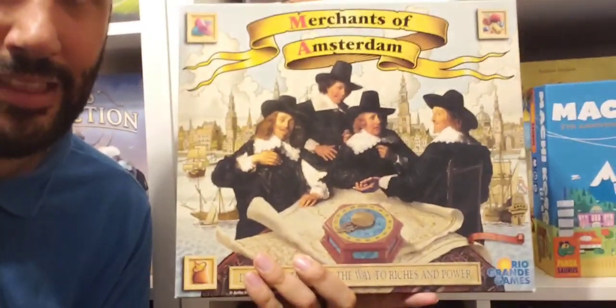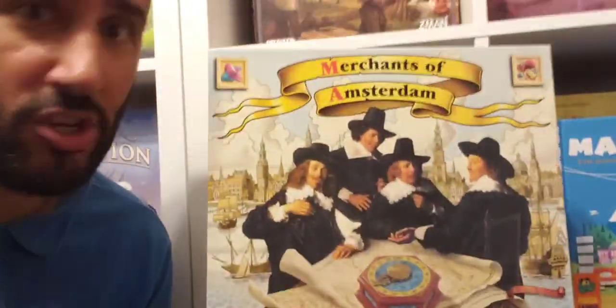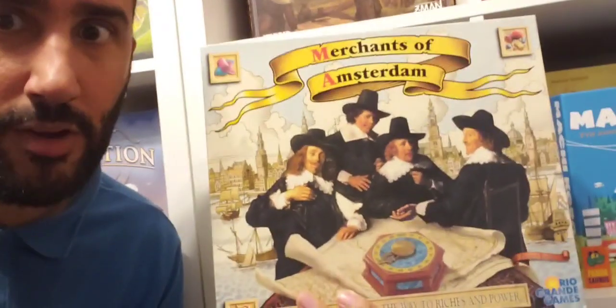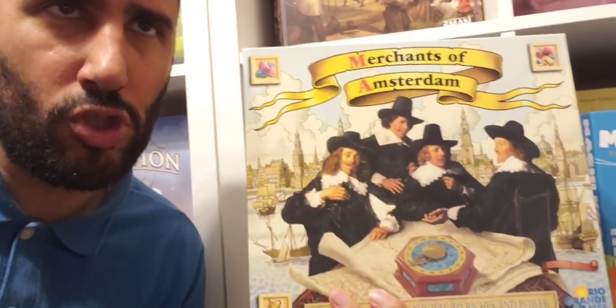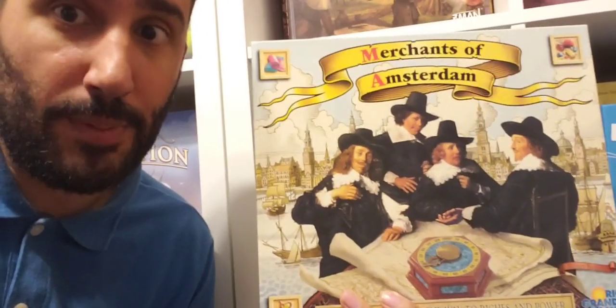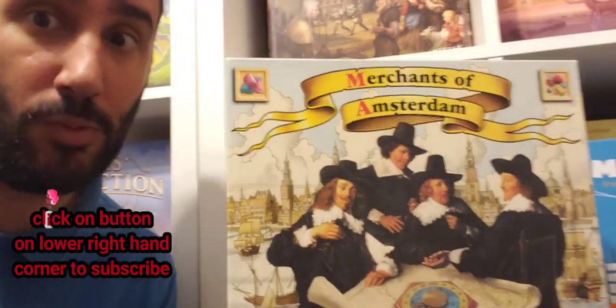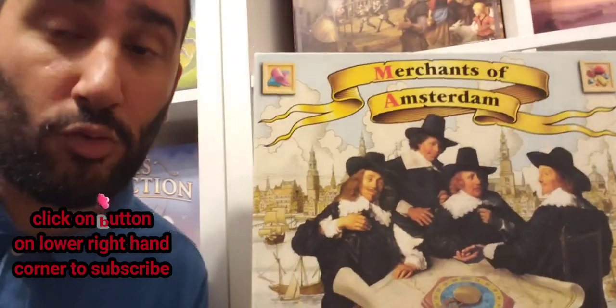You're trying to build trade houses, but also build warehouses in the city of Amsterdam, and advance your influence on different shipping tracks. There are three different areas where players are vying for control and area majority, each broken down into four sectors. There's a lot of contending for spots and speculating as to which will be most valuable as the game progresses. There are various scoring rounds where you check who has majority and who has secondary — both those players cash out and get money, which is not only influential for auctions but also your victory points at the end.